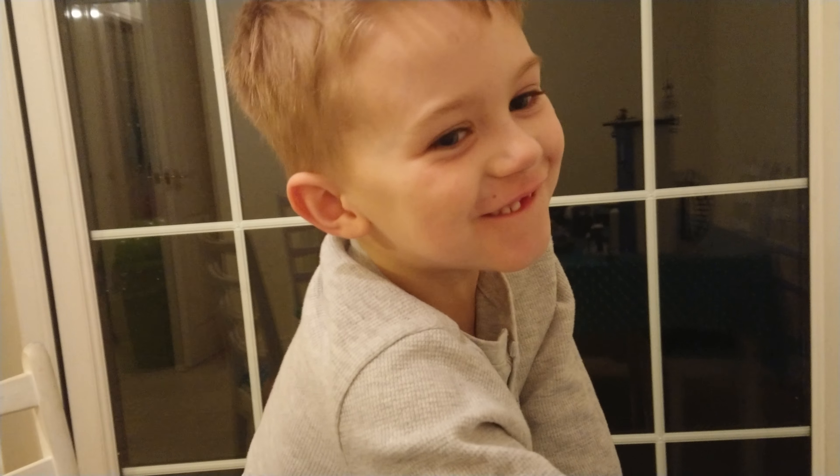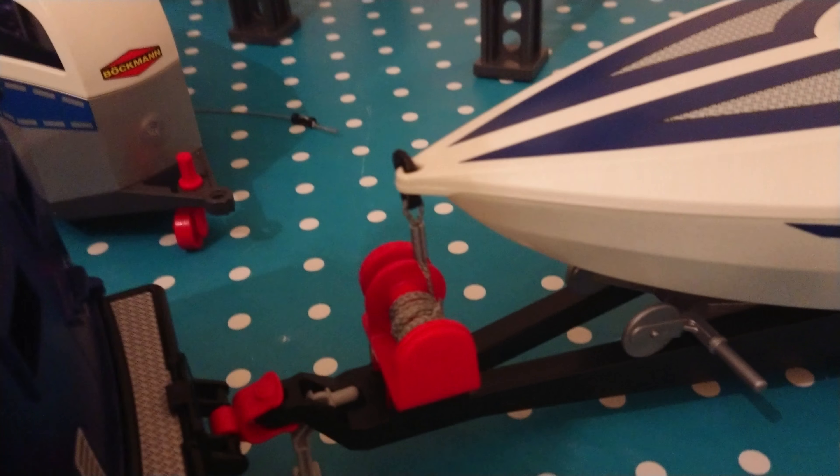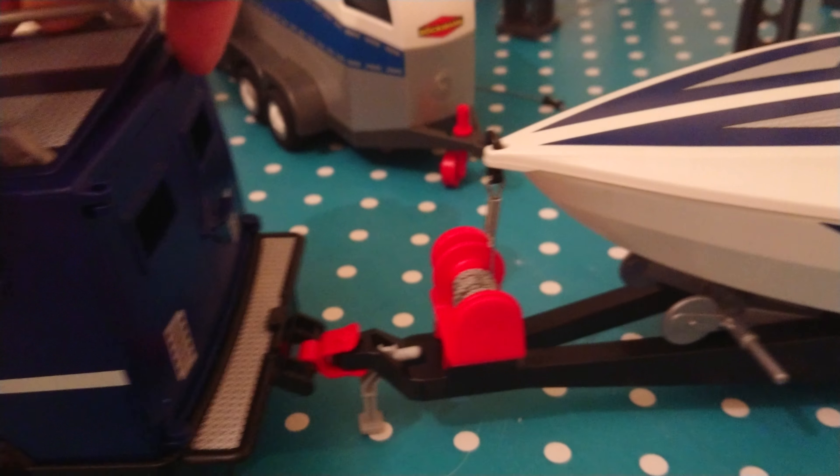This one's got the boat. On the boat, to hold it in place, we've got a little hook which you can wind and unwind. There's a little red wire holding it together. We've got the guy who drives the speedboat — he's got his life jacket, and you can just lift that up to drop him in.